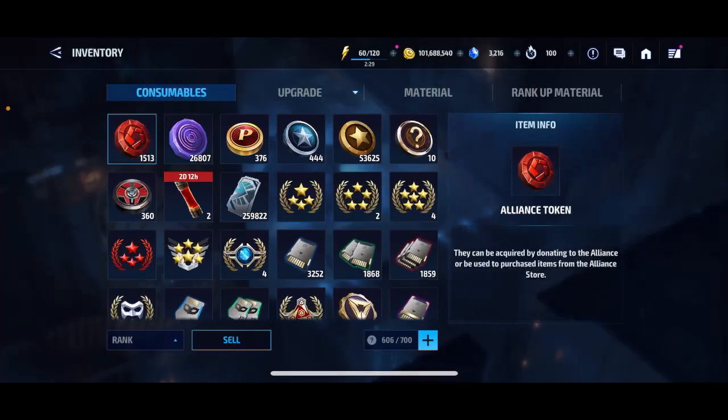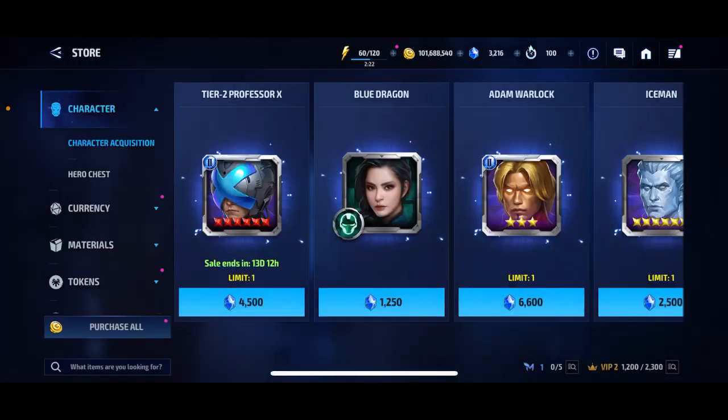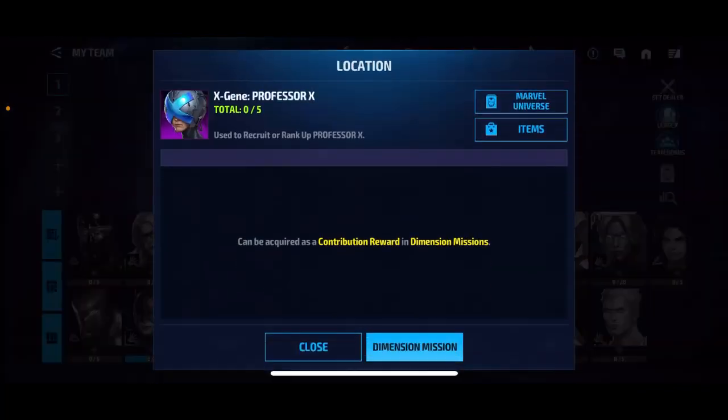I'm definitely going to stick to my route — get the dimension biometrics from the contribution chest and get him upgraded come the anniversary event. That's pretty much it. I just wanted to let you guys know the different roads to getting Professor X, what the best option is, and what your options are. I hope this helped, because I know a lot of people hadn't thought about unlocking him in years, including myself. If you enjoyed this video and found it helpful, please leave a like and subscribe. We'll see you guys in the next one. Take care.